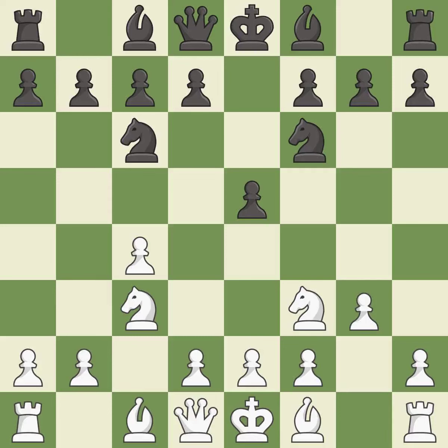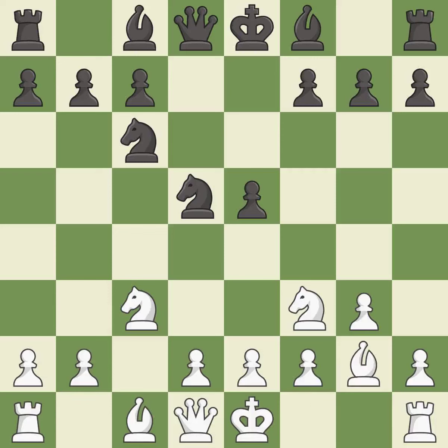g3 prepares to fianchetto the light squared bishop to g2, where it will sit on the long diagonal. This threatens to win a pawn. After all captures, this is an equal trade. Takes back. This develops the bishop and gives it scope on the long diagonal.